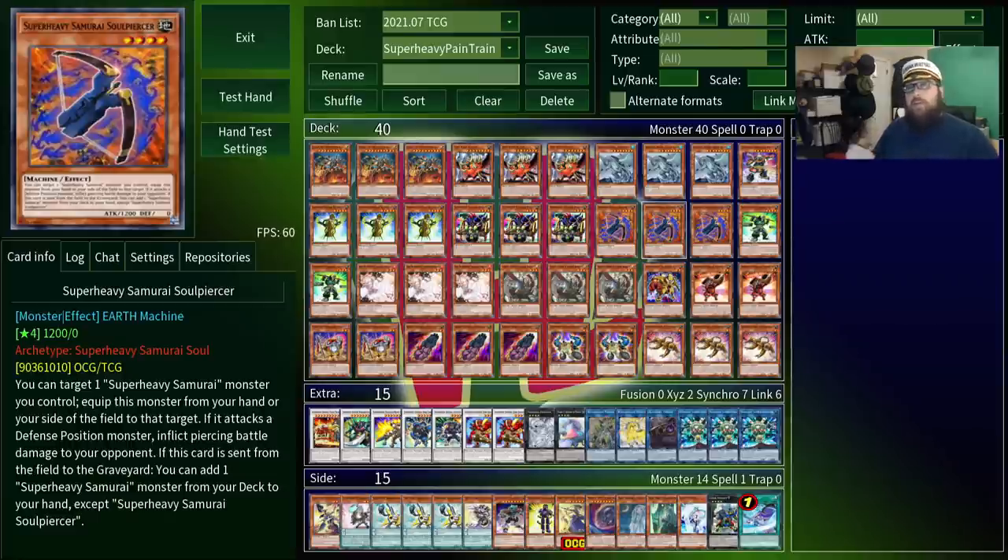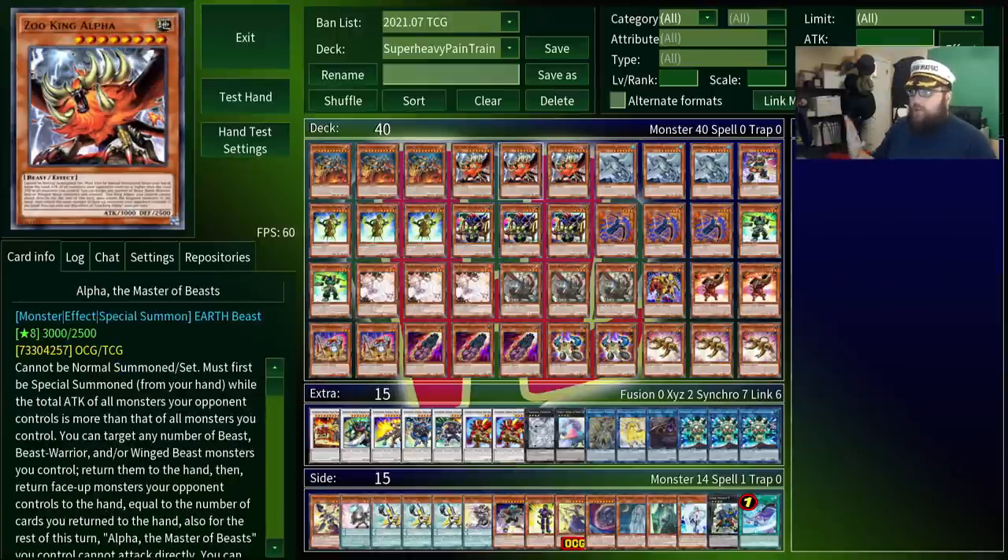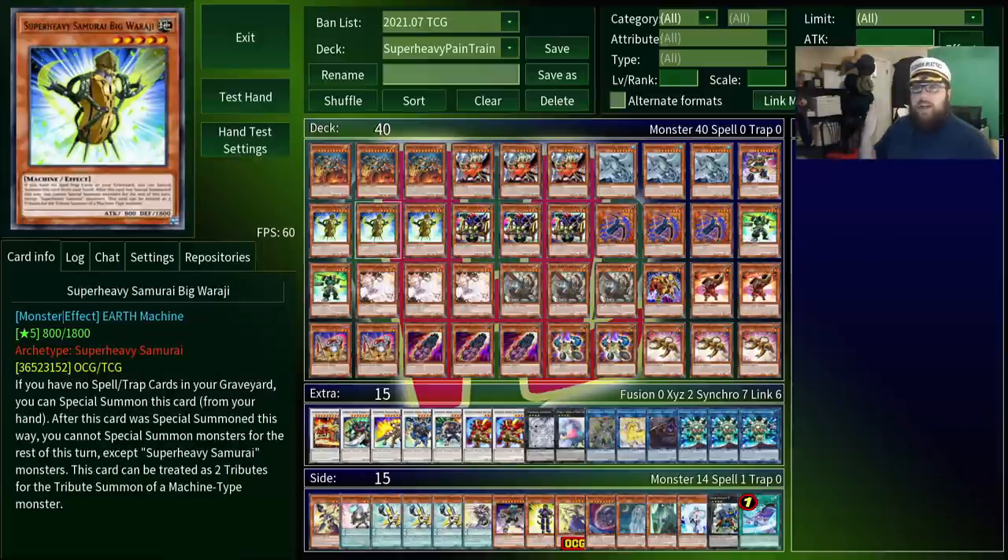I'll get to that in a moment, but first let's go over the rest of the important pieces of that combo. Big Wariji is a level 5 that you can special summon from your hand if there's no spell traps in your graveyard. It locks you into only special summoning Super Heavy Samurais this turn, so if you want to summon a Kaiju or an Alpha Male, make sure you do it before you summon this. It has other effects as well, but they aren't important.